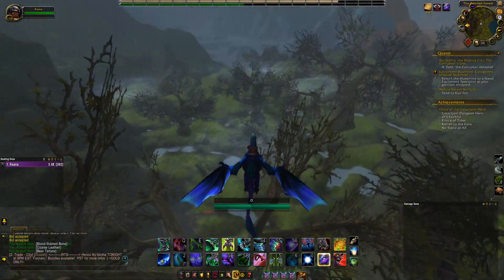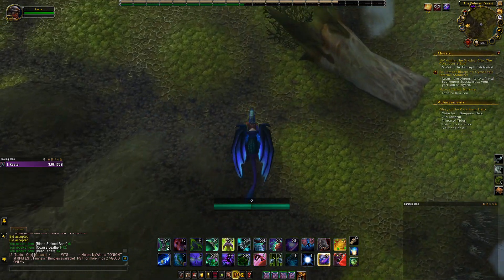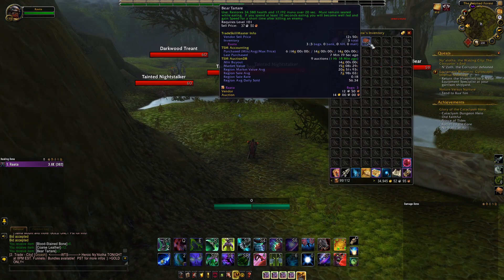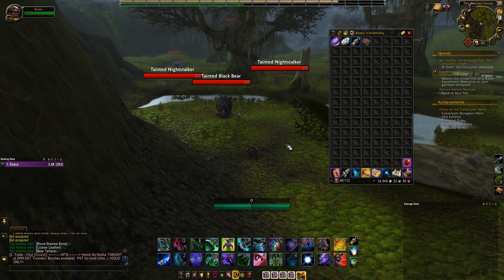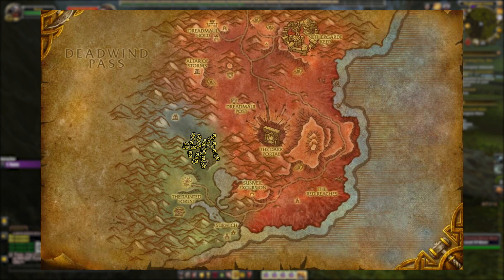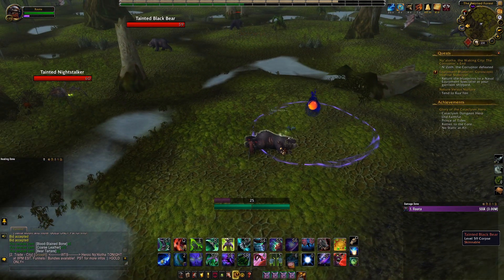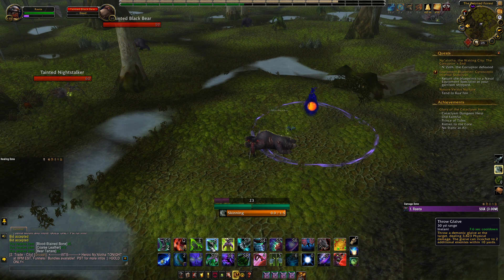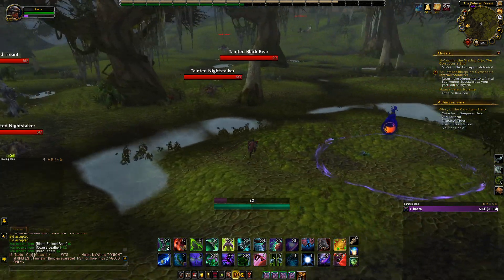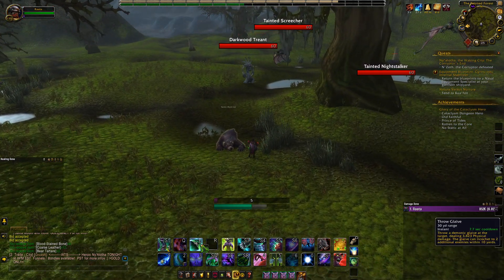Roughly a couple hours later, I decided to try another farm. This gold farm involves skinning tainted black bears for their war bear leather. This leather is used for some useful transmog items, so it has a pretty good selling rate. I headed to Deadwind Pass and into the location I'm showing you right now — here there is a chance for these bears to spawn. Simply kill and skin these bears, and there's a chance for them to drop the war bear leather. I did this farm for roughly 15 minutes and made about 2k gold, and then I decided to quit.